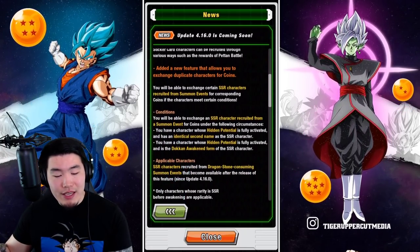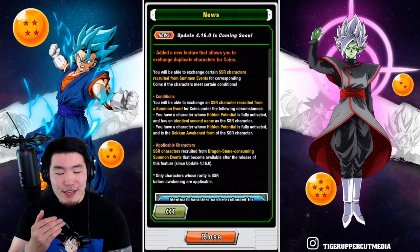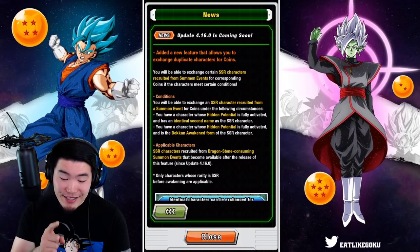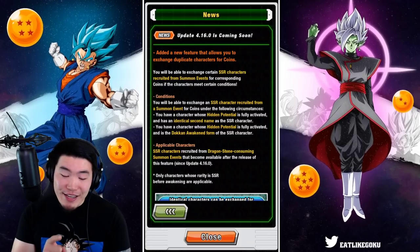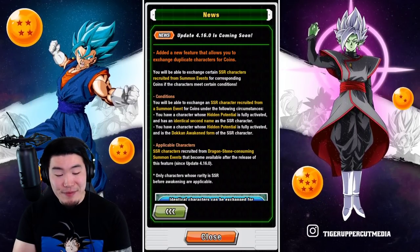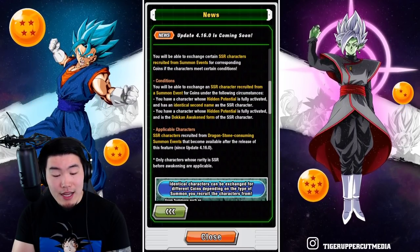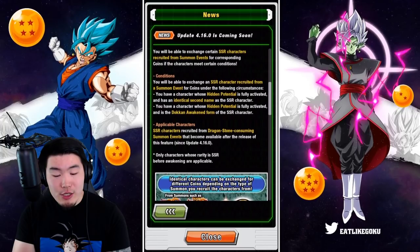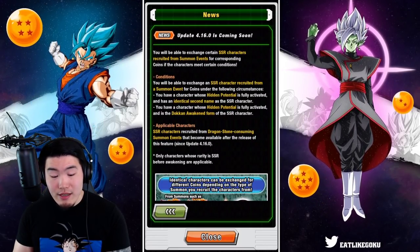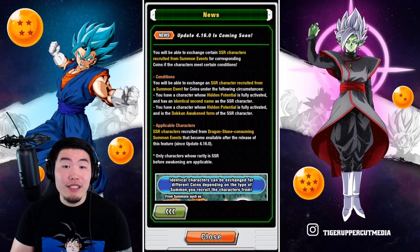The second thing we have is a new feature that allows you to exchange duplicate characters for coins. This is huge, and it's definitely a feature that a lot of us have been waiting for for a very long time. You will be able to exchange certain SSR characters recruited from summon events for corresponding coins, if the characters meet certain conditions.